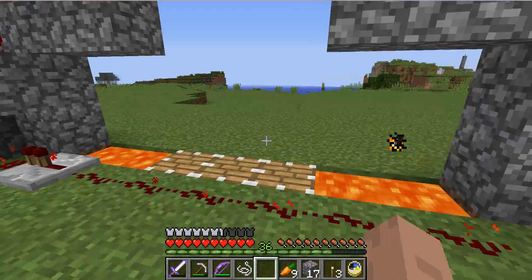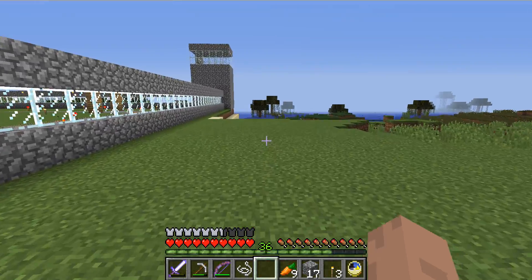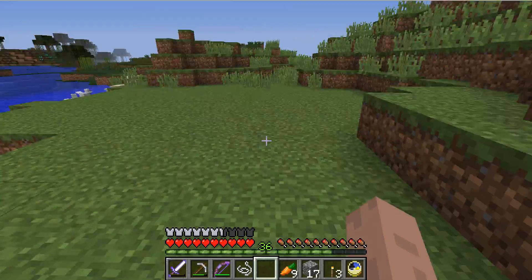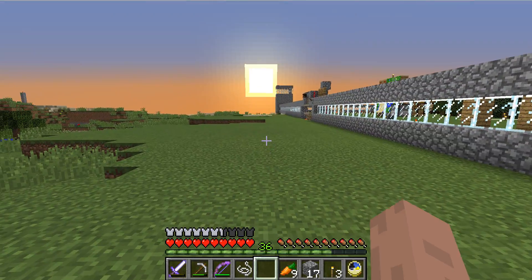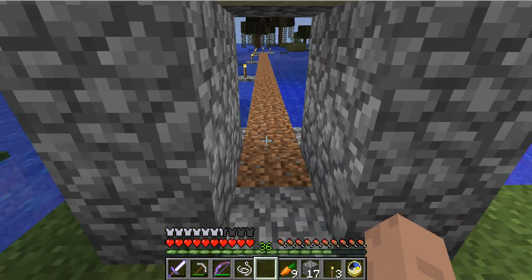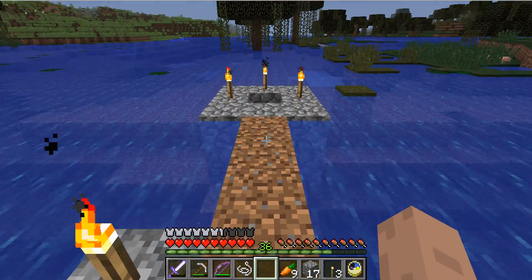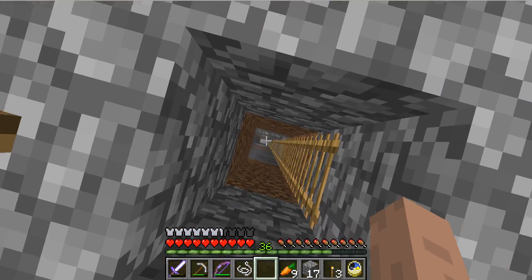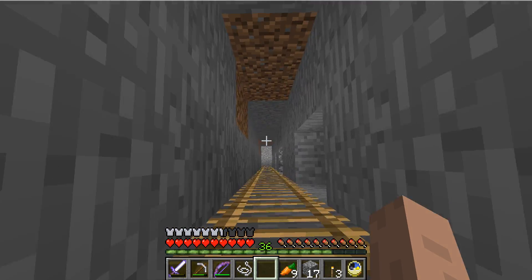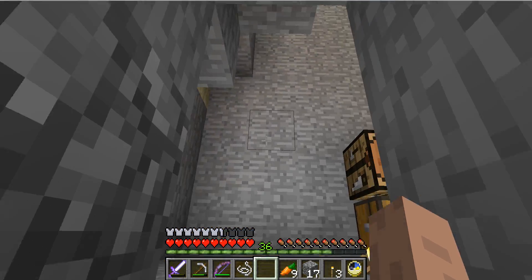I'm going to show you my little desert temple. If I go down here, I've got my little entrance. I used to have a little wooden house with stairs going all the way down to level 12, but I just built a little path so where level 12 starts I can just start there instead of having to go downstairs. I could just go down a ladder — it's easier and it looks better.